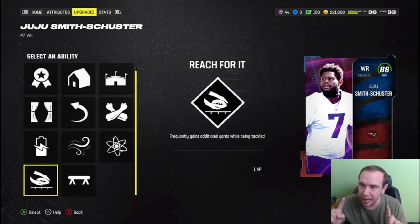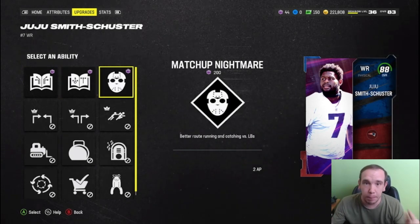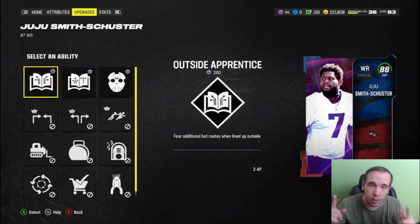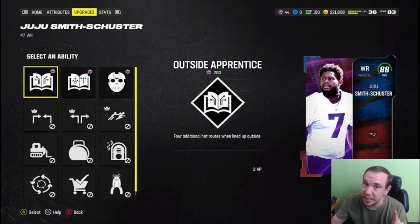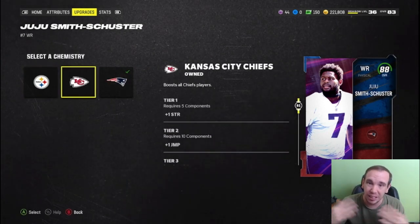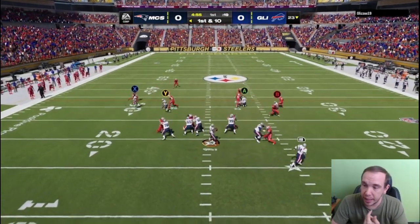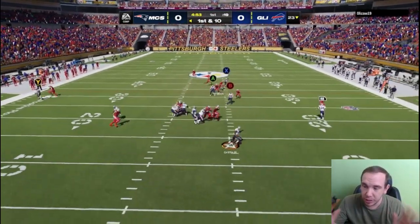JuJu is here — how good are his abilities? I'm going to show you right now: outside, in slot, apprentice. Above my head right now there's a link on how to buy coins step by step — go click that link and enjoy your coins.